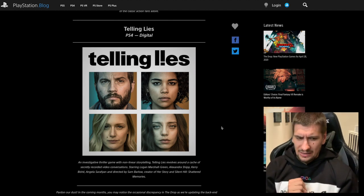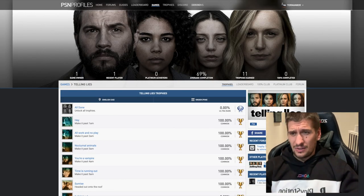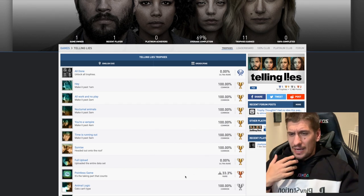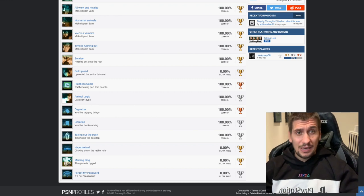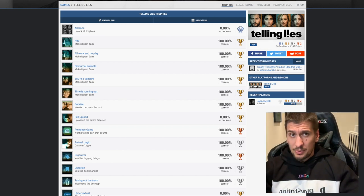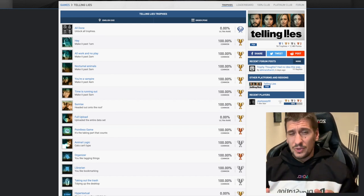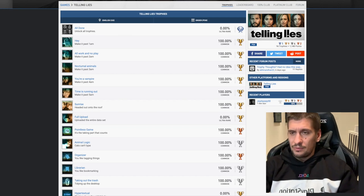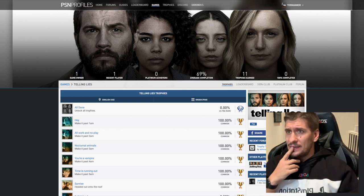The last game coming out this week is Telling Lies — finally. I made a video about this a couple of weeks ago looking at the trophy list. I'm saying this is probably going to be a pretty easy Platinum, and it's a really good game too. Someone's already playing through it. There are about four trophies that weren't on the PC version when the game came out, so we don't know how to earn those just yet. I'll be jumping on this one this week and making a trophy guide for it, hopefully by the end of the week.